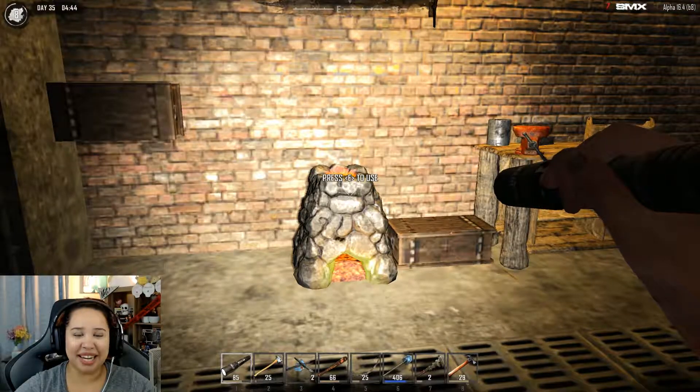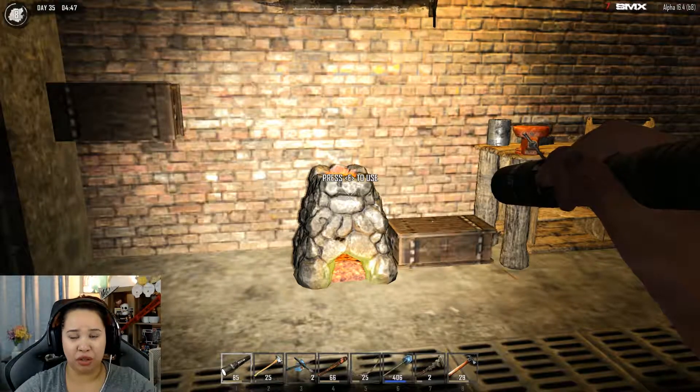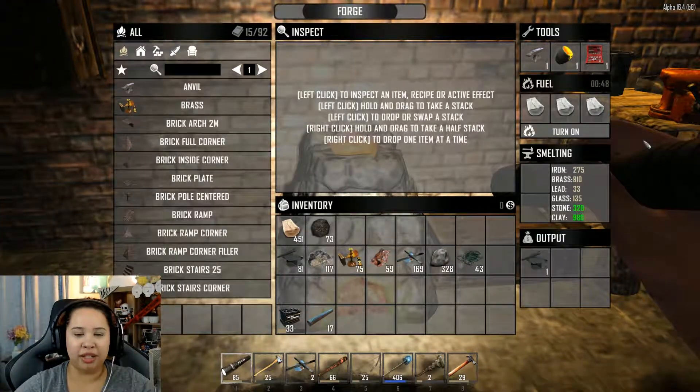Hey Brain Ventures, it's Zombie Girl here, and today I'm going to show you how to use the forge in Seven Days to Die. Because if you're a noob like me, you had no idea what you were doing, and it took forever to figure it out. So here it is — a quick and dirty video. You've already made your forge, set it down, opened it up, and now you don't know what's going on.